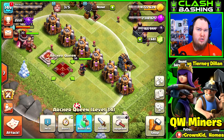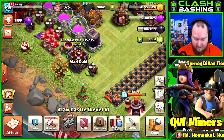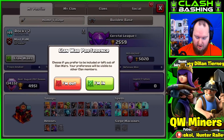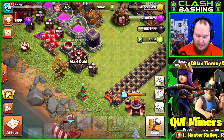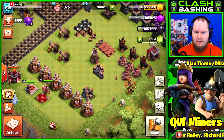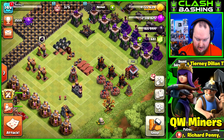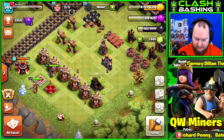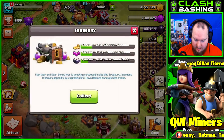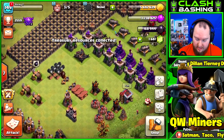We have quite a bit of dark elixir, so we're going to be upgrading the queen at the end of the episode. Remember, we're doing free-to-play on this account so I don't have any books, so she's just gonna have to sit down for a little bit - which means we're opting out of wars. We have Clan War Leagues going on anyway, so that's okay. We'll also work on getting at least one air defense up today.